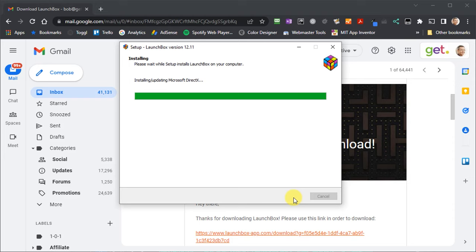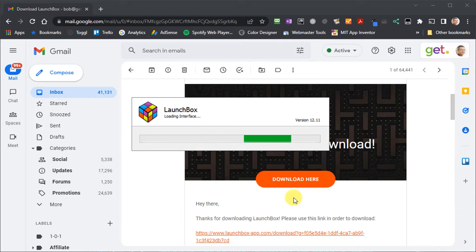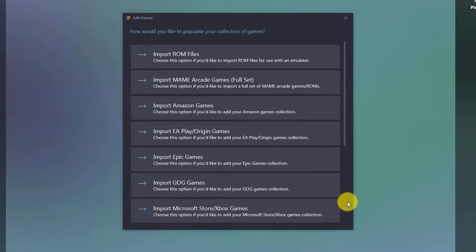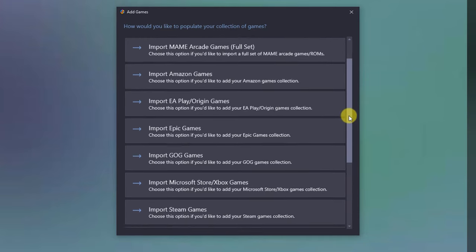As LaunchBox is installing it needs a couple of extra bits of software to help it run, such as Microsoft DirectX, which will install an updated version. Once installed it should automatically start up the application and take you to the Getting Started screen. If it doesn't auto start, just use your Windows menu. It's essentially saying it doesn't have any games loaded yet and it wants to help you get that set up.